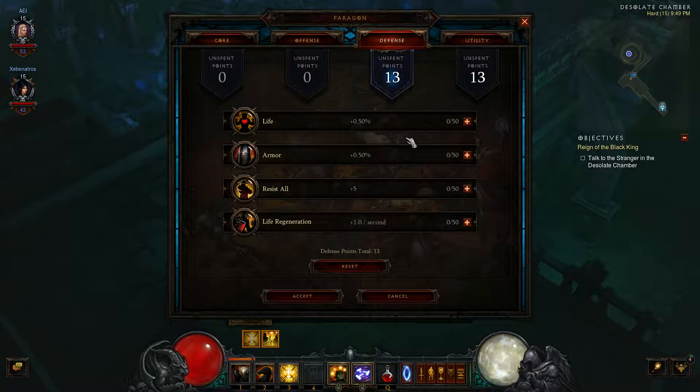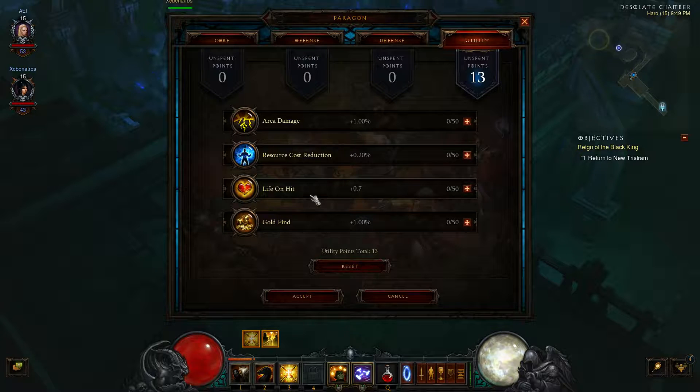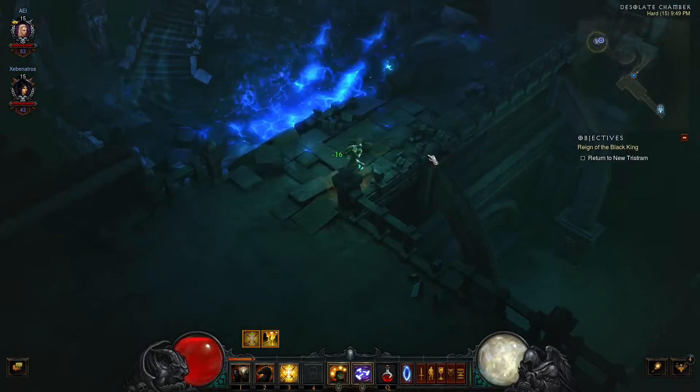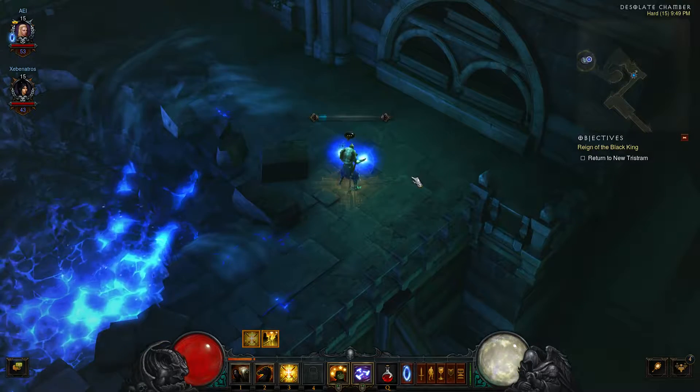And then defense — life, armor, resist all, or life regeneration. I think I'll give myself more life. I don't know. The way I have mine going I'm going for more strength, more crit damage, a lot more movement speed — because as a melee character you want to be able to get up close to your enemies. Something like a wizard here wants to be somewhat distant. Well, we're going back to town.